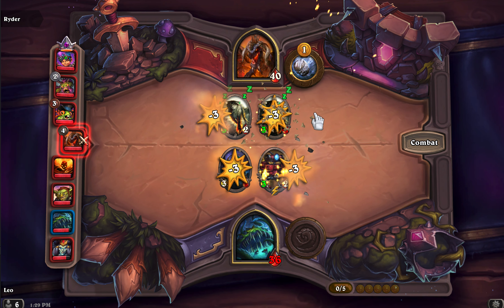Even though this dude may have a strong board, I can sacrifice some health at this stage. So I will level up and roll to see if there are any meaningful minions. We can take this one. So we can freeze here — this will help us in the mid-game, I think.